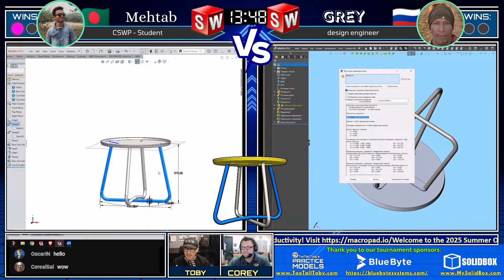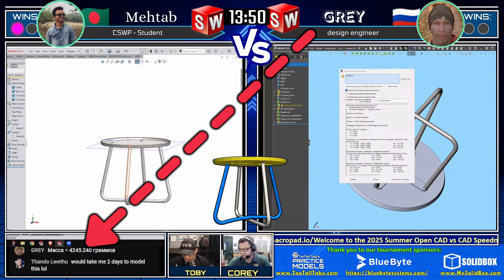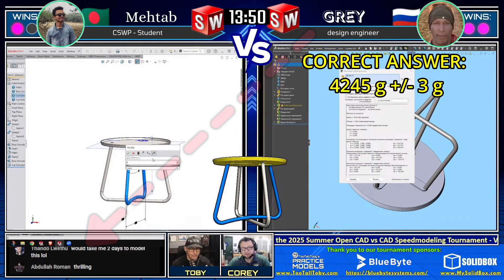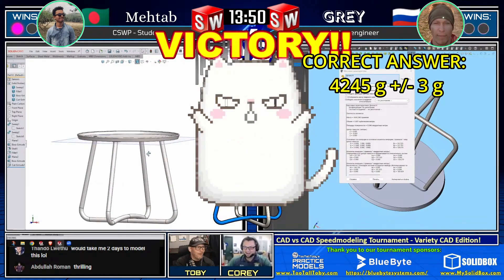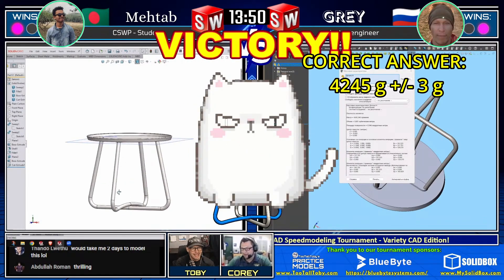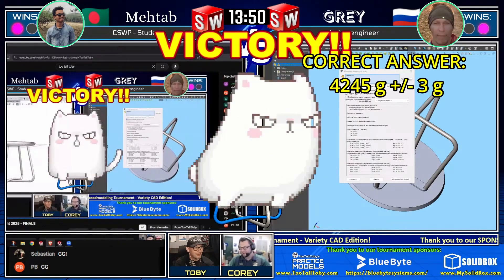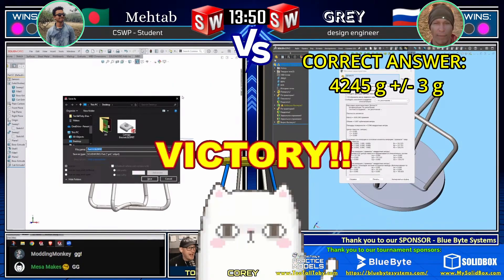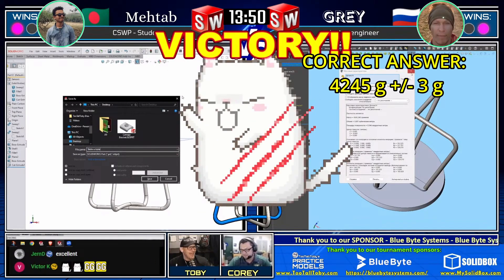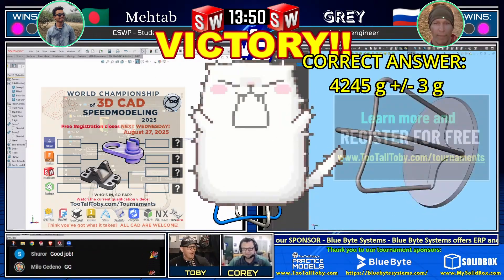Gray looks like he is considering firing his second bullet. Gray comes in with an answer of 4,245 grams - and that is correct! There we go, Gray! Well done, my friend, earning his first point in this championship match. You've got to just go for it there - fire away at the end. You can answer twice incorrectly. Gray said I'm going for it, I'm firing my second bullet - and wow, wow, wow, Gray! That was awesome. Well done, my friend.